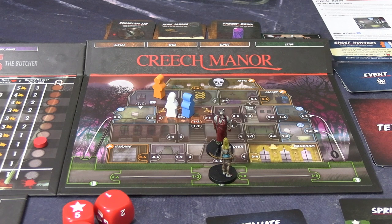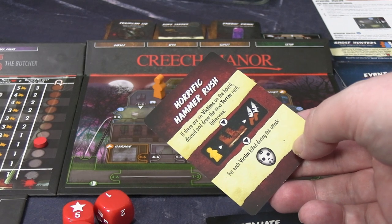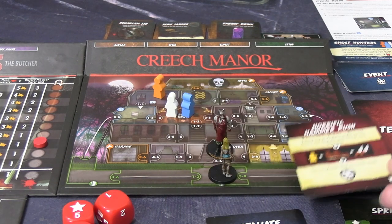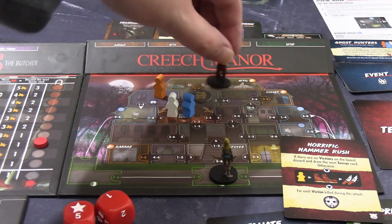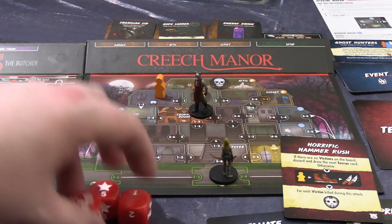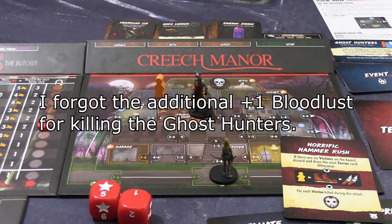It is one related to him — horrific hammer rush. If there are no victims on the board — no, there are. So he targets the closest victims, which are the two ghost hunters up there. He moves towards them twice and attacks twice. For each victim killed, raise the horror level. He's currently moving just one, so one movement and he gets to them. Unfortunately he attacks twice so he kills them both. Both special ghost hunters — that means the one left alive I can save now. Raise the horror level for each one killed — we've lost our third dice, back down to two. And it raises bloodlust by two which means the horror level goes up again to three, and we reveal his Minor Dark Power.